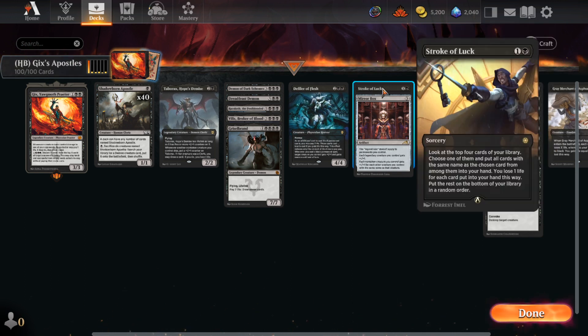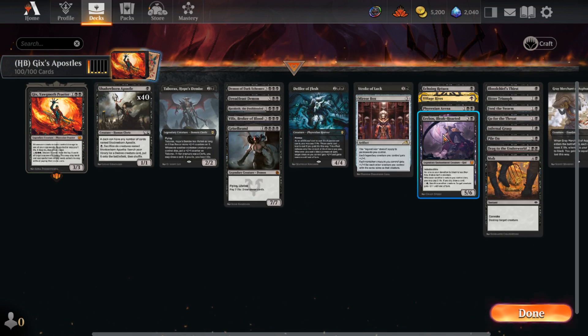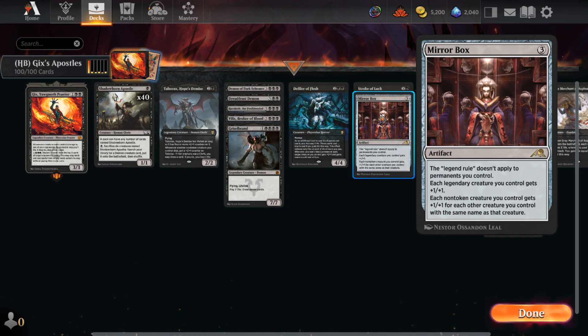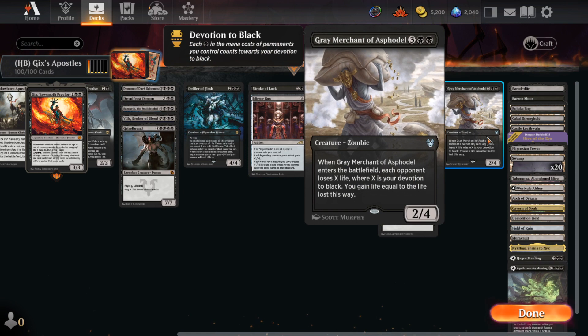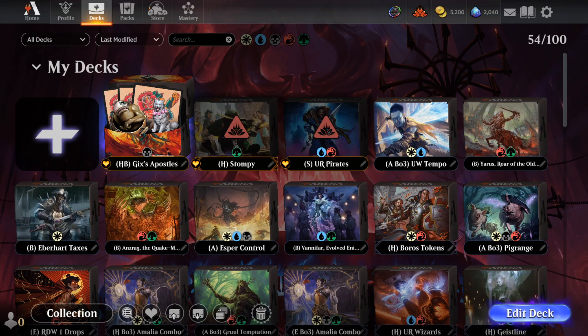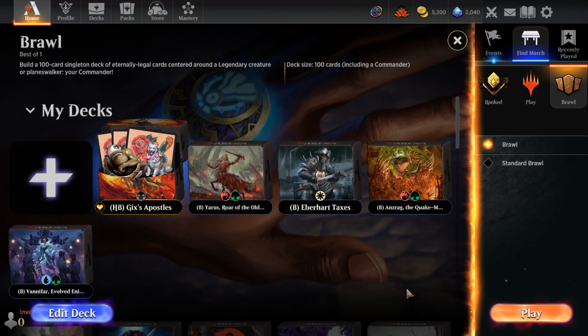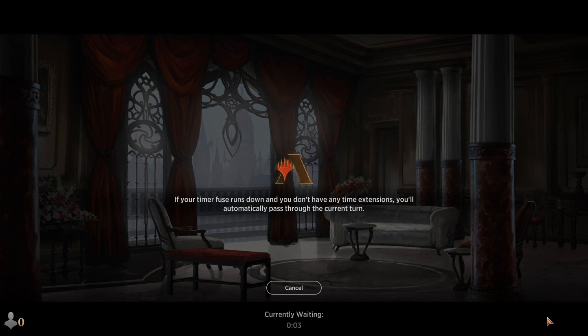With 40 apostles — and it's a non-land, but you can even choose basic Swamps — we have like 20 copies of Swamp and 40 copies of Apostle, so Stroke of Luck can draw us anywhere from one to four cards. That's really good. Mirror Box also works quite well. The key part is that each non-token creature you control gets +1/+1 for each other creature you control with the same name, so we can just kill them with apostles. We also have Gary, because I like Gary. The deck is very simple and cheap to craft — 40 of the cards is literally just Shadowborn Apostle, four commons, giving you 40 cards of your deck already.